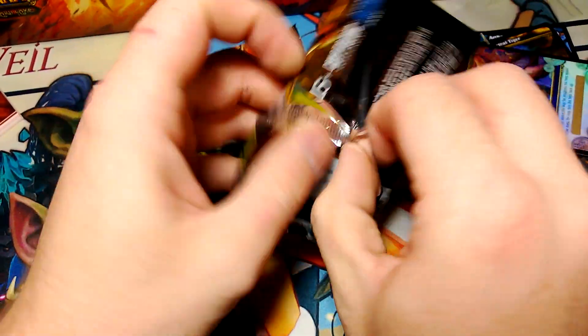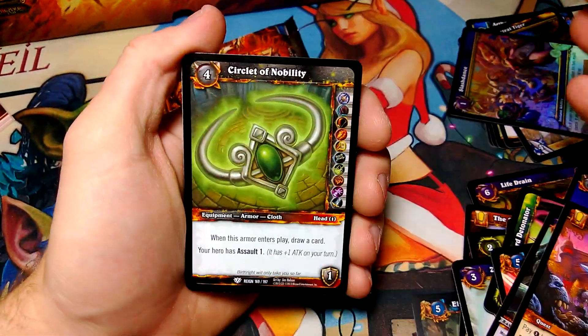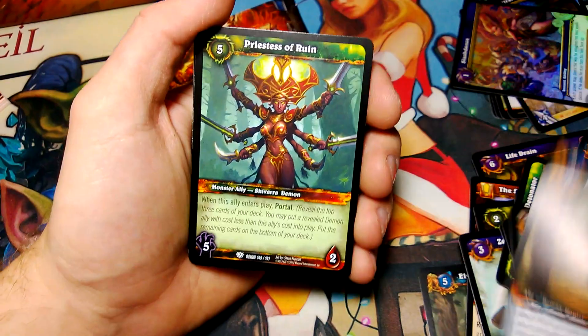Two more packs left. In some of our super old first videos we opened three or four Archives boxes — no Spectral Tiger — but the Reign of Fire epic collection? Spectral Tiger. Hmm.